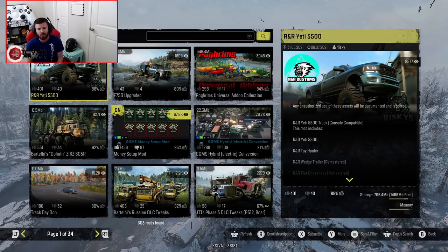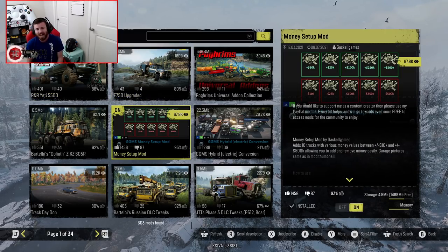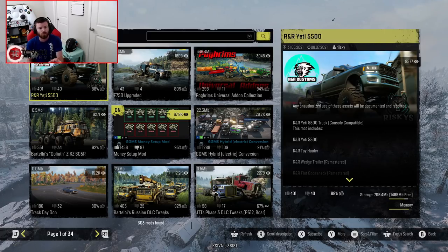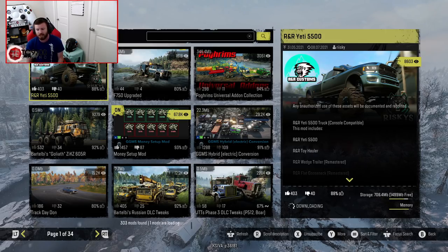For example, today it shows the Yeti 5500, also the upgraded F750, and right there in the middle the money setup mod — basically everything that has had the latest updates pushed to it. So now we're going to subscribe to the Yeti 5500, which comes in at 706.4 megabytes, and we're going to download it and see how long it takes, which shouldn't be too long on my internet connection. Then we're going to enable it and see how many vehicles we can actually have enabled and active at the same time.